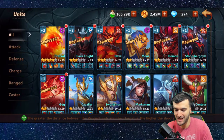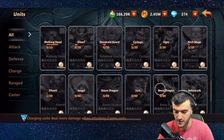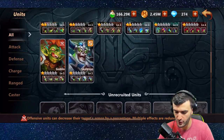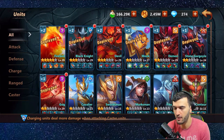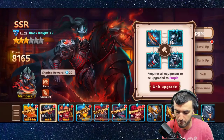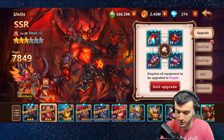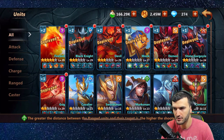Now that we've looked at heroes, these are your main army units, and there is a ton to choose from. Once you decide on the hero you're going to use, that's when you start building your army. Depending on how lucky you get on pulls determines what type of team you build. Personally, I got very lucky — I was able to draw a Black Knight and a Devil, which are SSR units and incredibly strong.